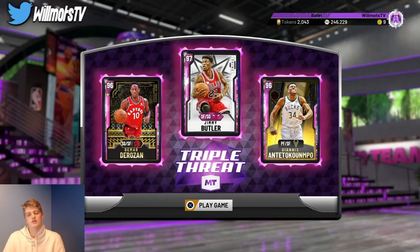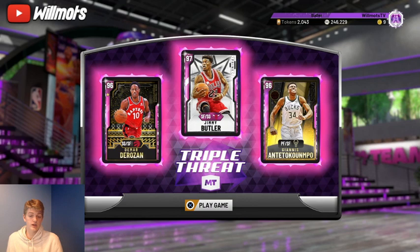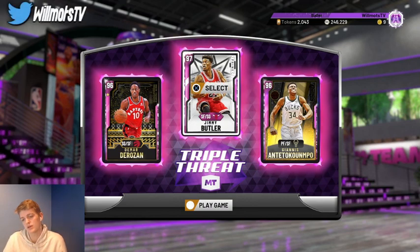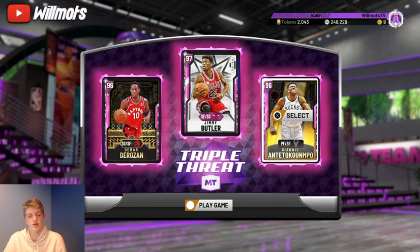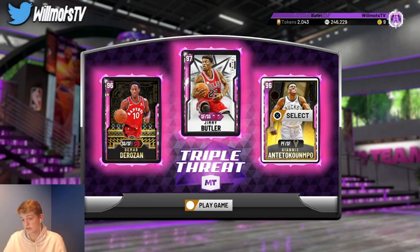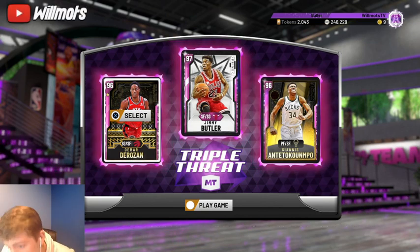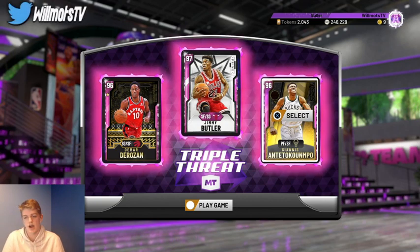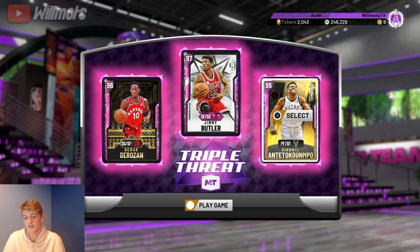We're gonna start with the team that has a little bit more MT. Right now I have PD DeRozan, PD Jimmy, and PD Giannis. My very first lineup tip would be to get one slasher and two shooters that can create space. The one slasher is big because you can space out the floor, and if he has Downhill and Dimer like Giannis does, that's huge — you can kick out to the shooters and get to the rim with ease.